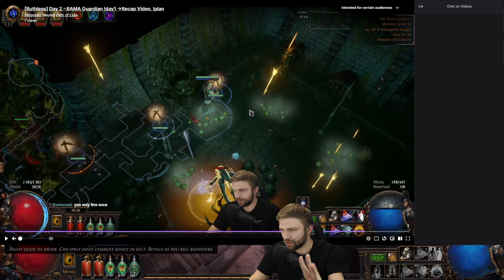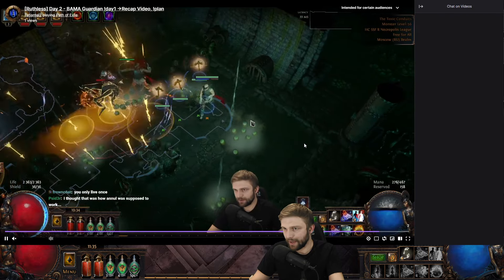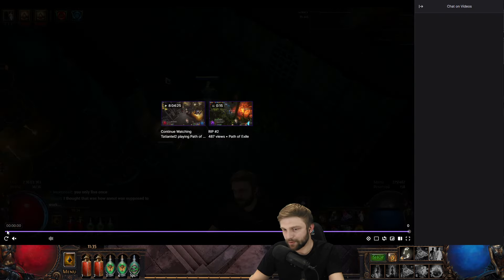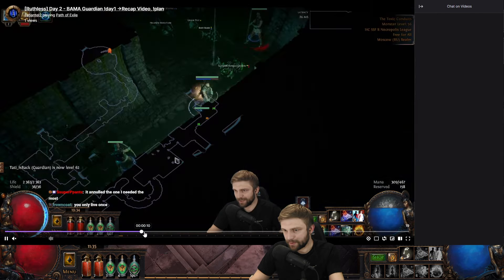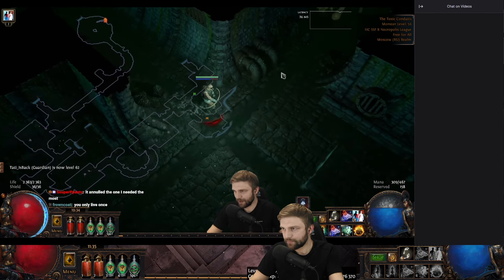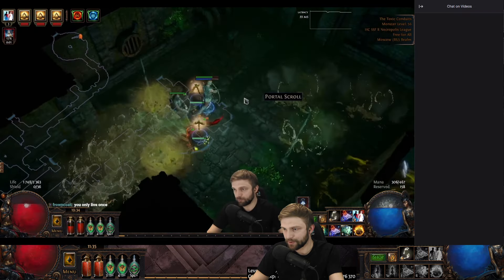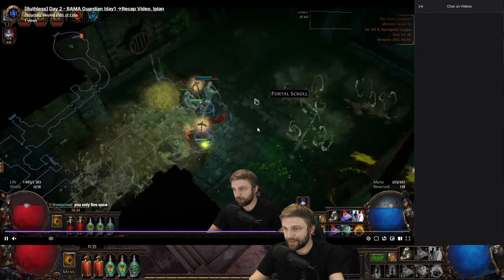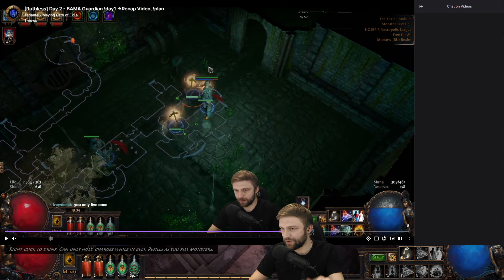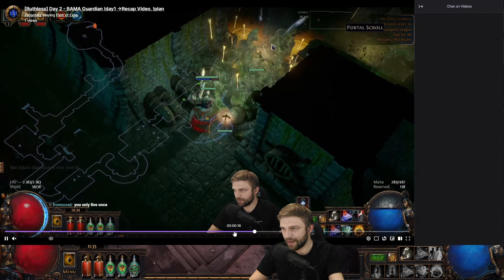There was another close-ish call where I dropped kind of low - not as low as the previous close call though. It happened in the beginning of Act 8. It was also something that explodes on the ground - ground explosions again, that's classic. I was taking spell suppression on the tree. You kill these monsters and they spawn explosions after their death, so I just walked over them. Sometimes in this game, when you kill something, you need to just stand still for a few seconds, cool off, and then continue - so you don't die to something laying on the ground. Dropped to about half HP.